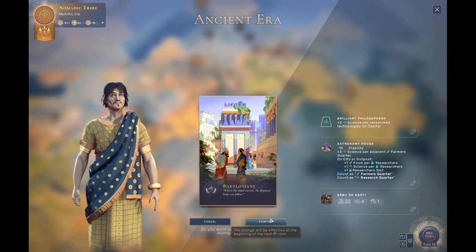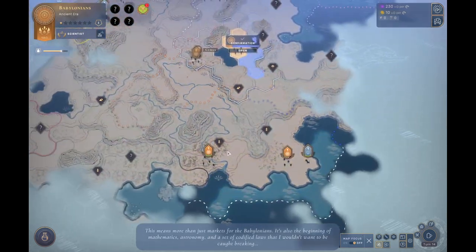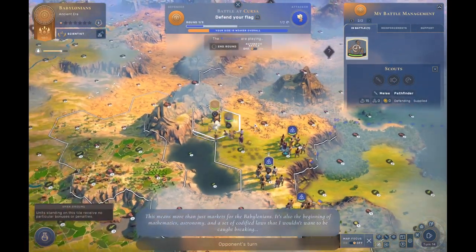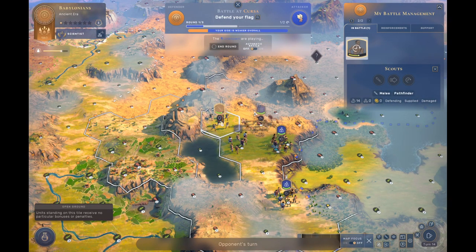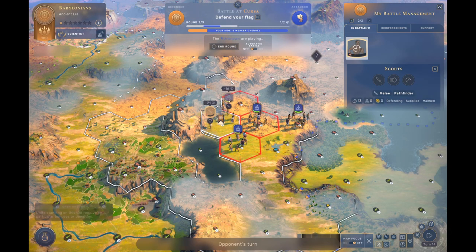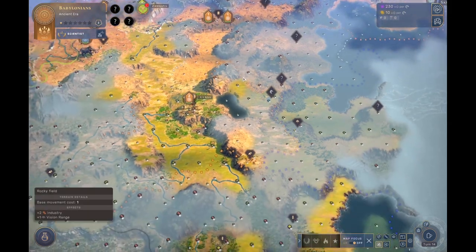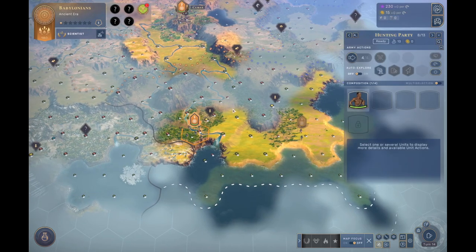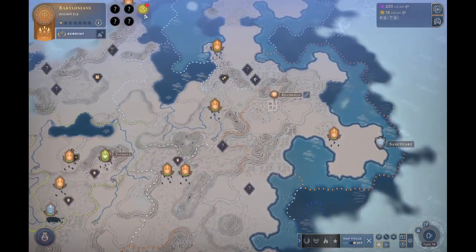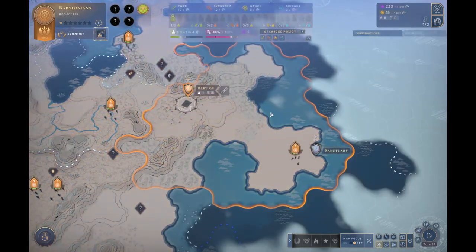When do I think you should pick Babylon? Well, Babylon's a culture I think you can actually pick at any time on Humankind difficulty, because Babylon is just generally very, very good. That's a lot of tribes trying to break out — four tribes. A more warlike culture would also be acceptable in this situation because we are surrounded by a lot of AI. But we're going to go Babylon because I think it would be cool to show off Babylon with a very strong start like this.